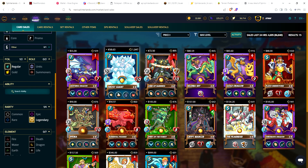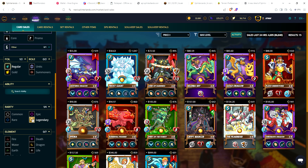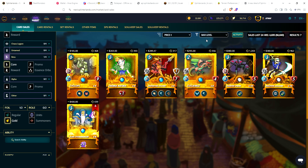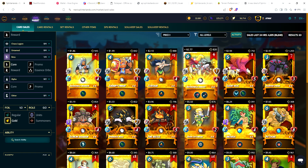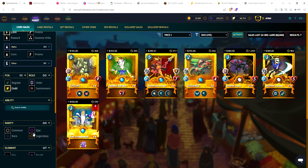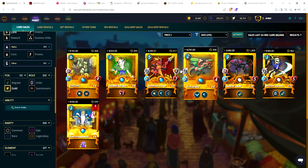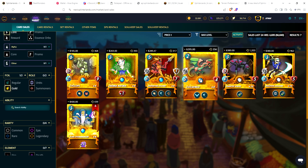Gold foil Betas are harder to come by. There are only 2 of 24 commons with a max copy available, 5 of 24 rares, and no epics or legendaries. If you look at the market right now filtering gold foil at all levels, there are only 63 cards in the Beta set that even have a gold foil available. Filtering to max level for the entire Beta set, there are only a couple commons and a handful of rares — and only one of each.